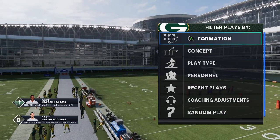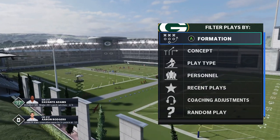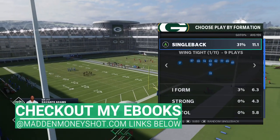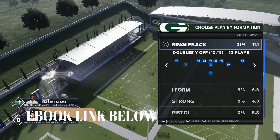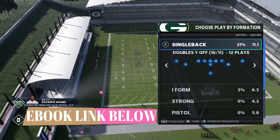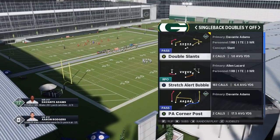Got a run scheme for you guys today. This is a run scheme that has been my go-to for a couple of weeks now. I'm using the Packers playbook — that's my favorite playbook right now — but this is also going to be in the Titans. It's a super rare formation called the Single Back Doubles Wide Off. This might be a new formation in Madden 21; I don't know if it was in Madden 20.